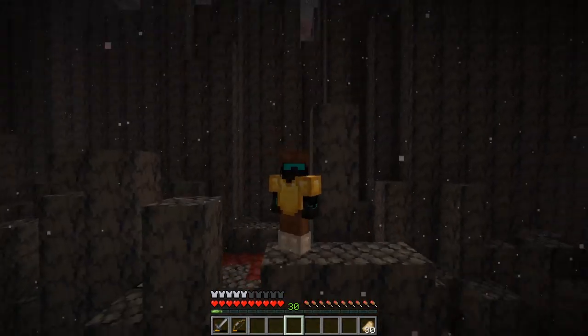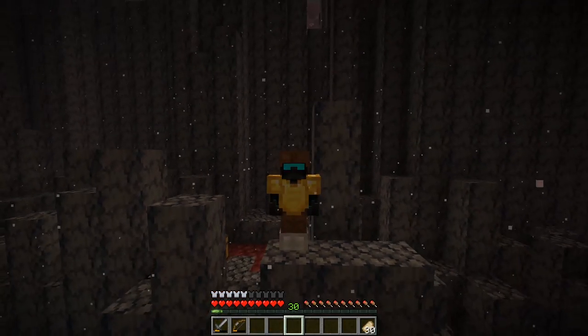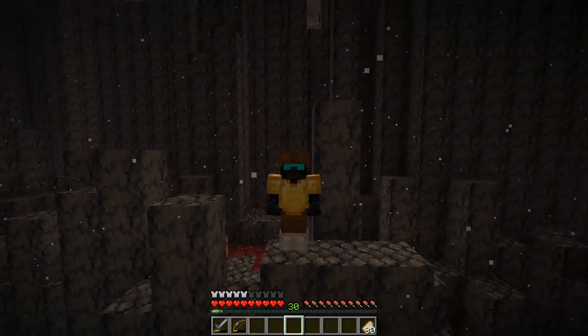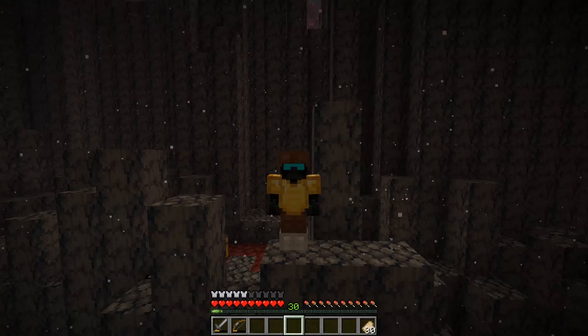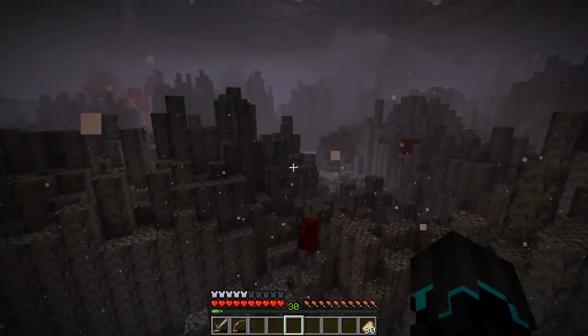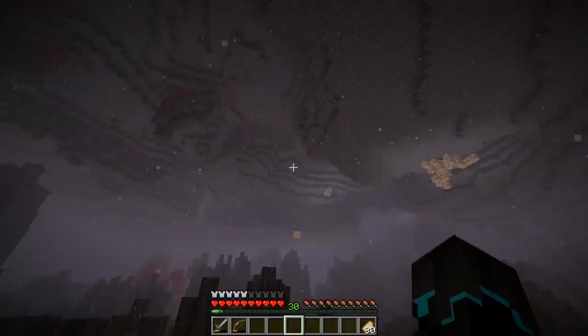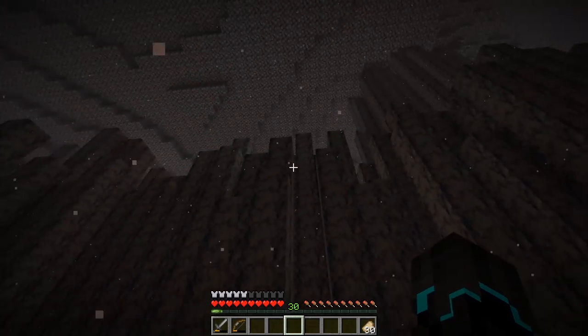Hopefully in the next coming snapshot we will actually get more content with the Basalt Deltas. I'm hoping something with the gold ore that is currently only accessible in the creative menu — I don't know what it's called again. Infused Blackstone or something like that. Either way, hopefully we'll get more stuff.